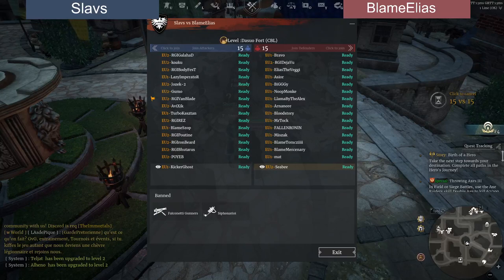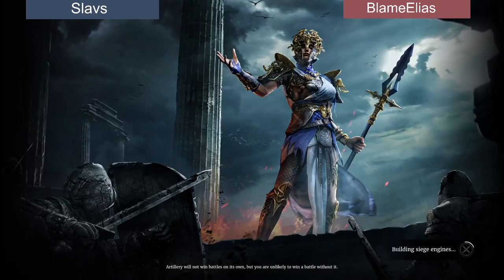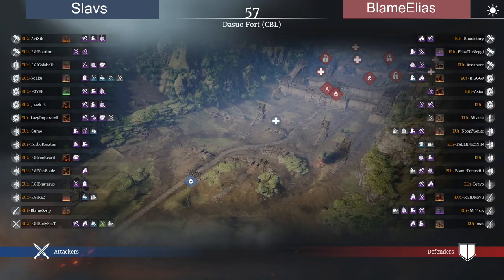Everything is playable on this map. What I like personally is that this is not just a single-role map that's only for cavalry or only for mini. You see a lot of mixed teams in there — a few cavalry, a lot of mini pushes going down, shields. Therefore you can't really predict what each team is going to play. But with Falconeti and Siphonari out, two very strong units on this map are missing, so you have to adapt.